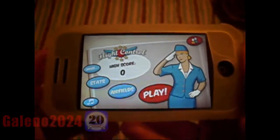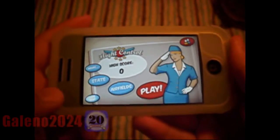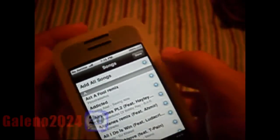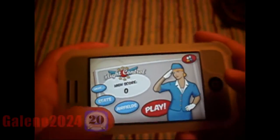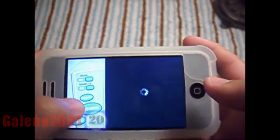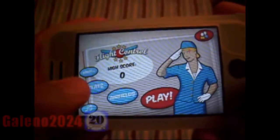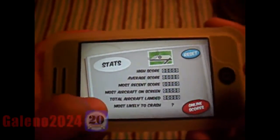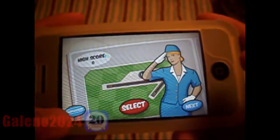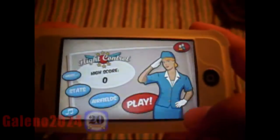You can see the volume is pretty loud. There's the flight control girl. You can turn off the music or keep it on. You can even add your own songs — that's pretty cool. Under 'More' you can get a tutorial, music, sound effects, on toggle, stuff like that. On the menu you've got your stats, high score, and you can choose your airfields. There are a couple different choices. We're just going to go with the basic one.